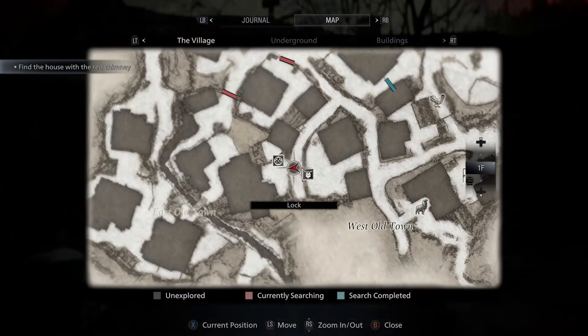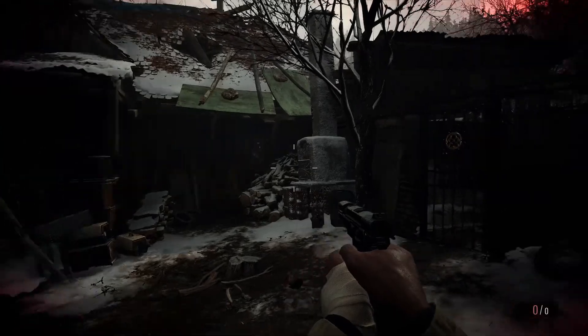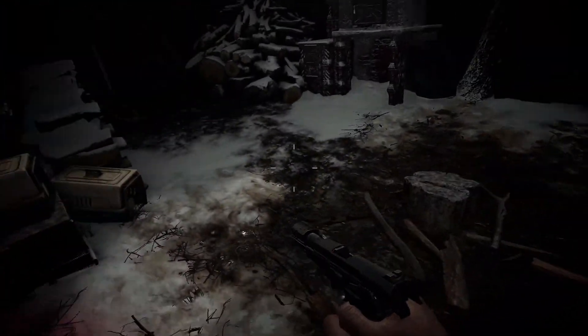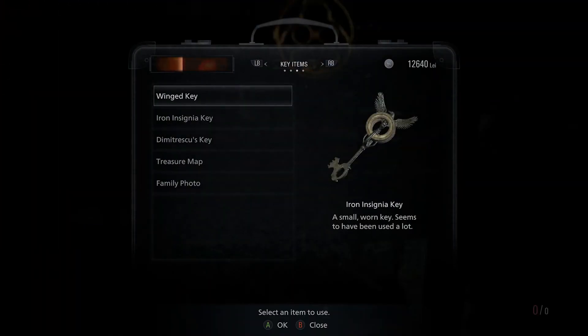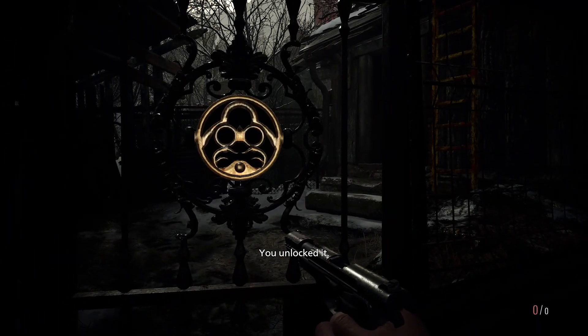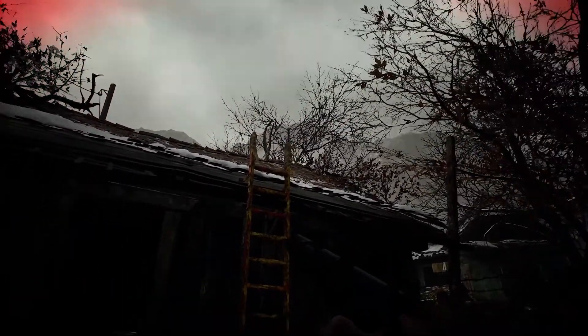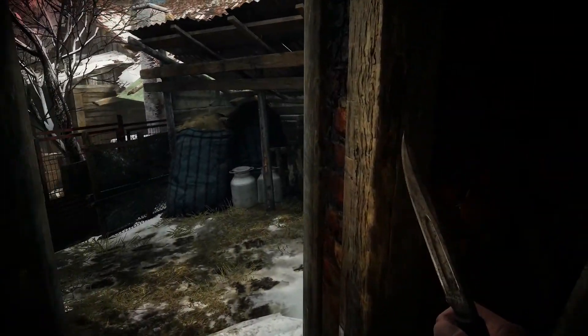If you look at the map there's an iron insignia key here so this might be the last time we need it. Let's have a quick look around, make sure we're not missing anything. Let's use it — it's been unlocked! Let's see if we can get upstairs now. Put some extra bullets in. We got the well wheel — that's hard to say. Let's have a look upstairs.